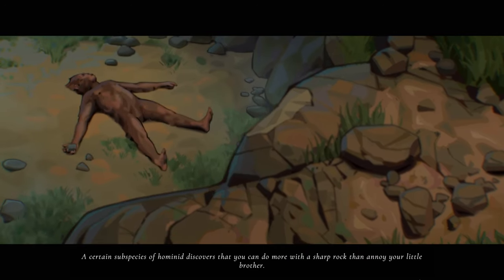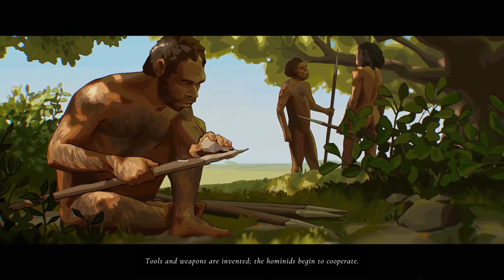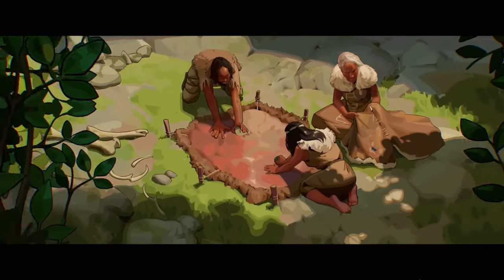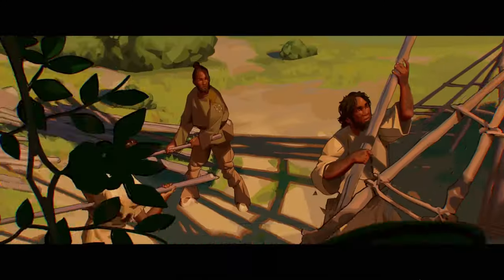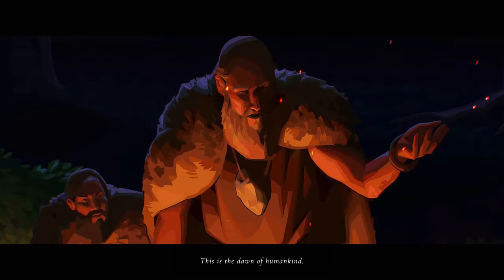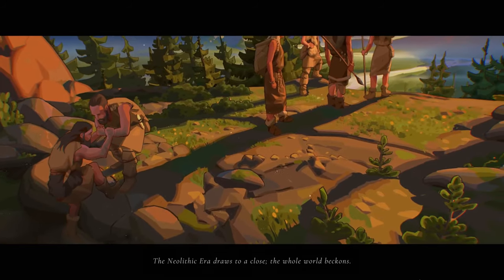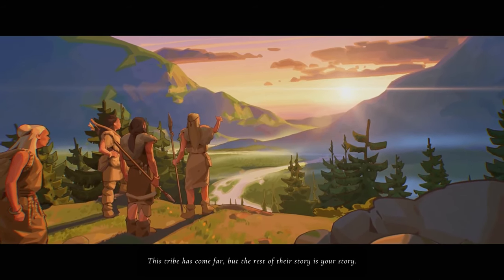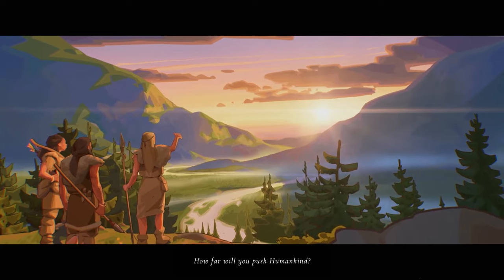A certain subspecies of hominid discovers that you can do more with a sharp rock than annoy your little brother. Tools and weapons are invented. The hominids begin to cooperate. Fire becomes a servant rather than an unpredictable force of nature. They learn to tan the skins of animals for clothing, and to record — and probably exaggerate — their adventures. Eventually these tribes learn to build shelters, and immediately hold the first barbecue parties. This is the dawn of humankind.